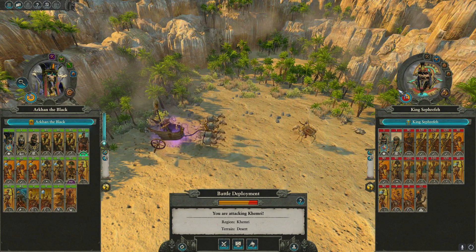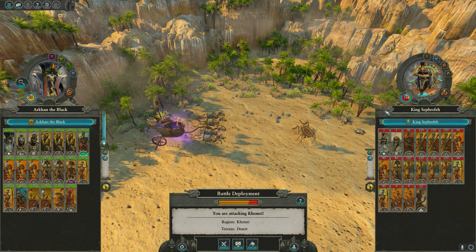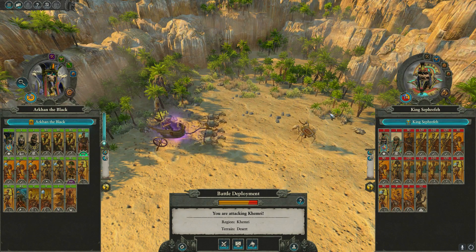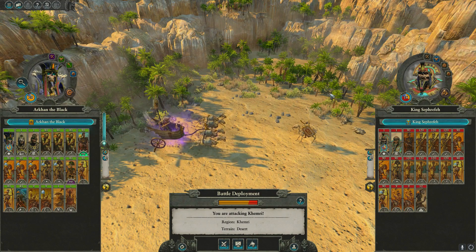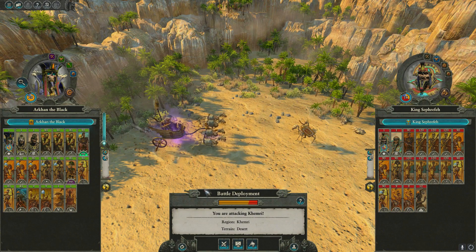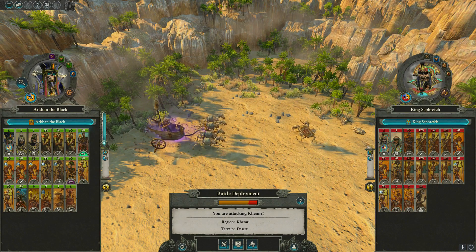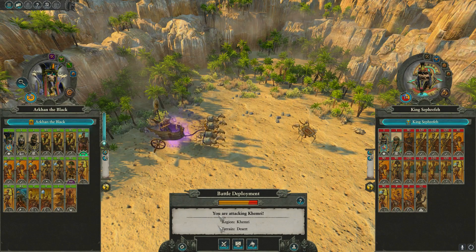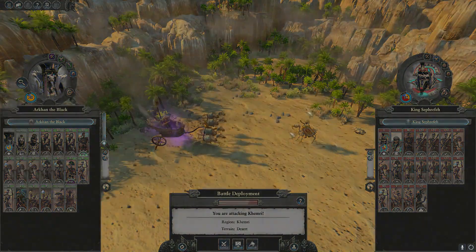What is going on everybody, Jumbo Thicke here, back with more Ark in the Blacks campaign. We are taking on King Sephreth, hoping to single out some of these Kimrian armies with Ark in here. We can't afford to lose a lot of units or take a ton of damage — we really need to be able to beat this guy and then retreat hopefully, so let's go ahead and take them on.